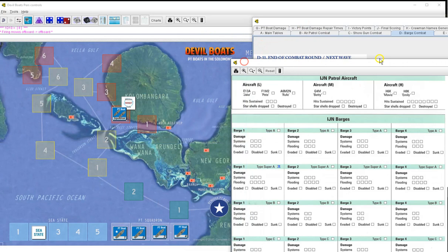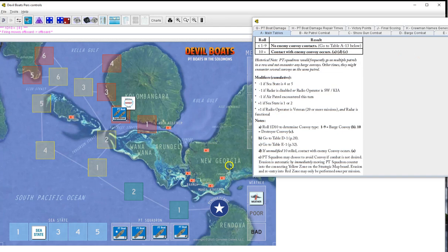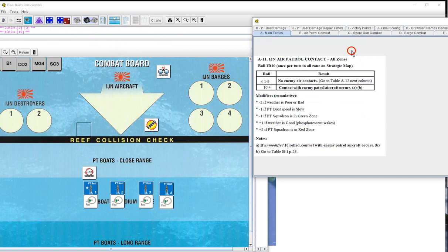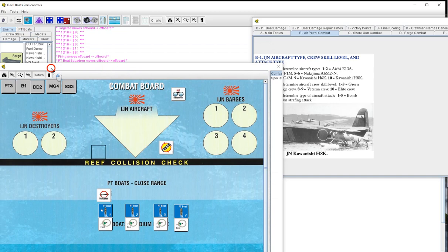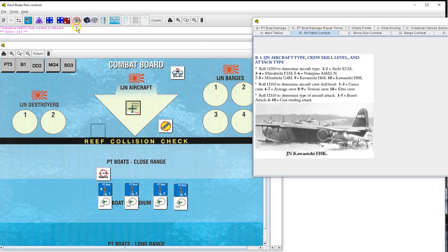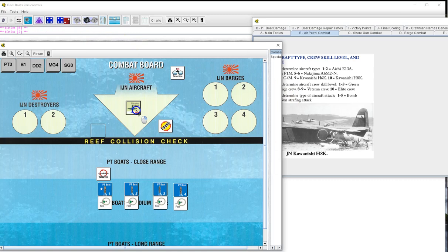We do have some good VP to deal with, so let's get the hell out of here. Go to zone yellow two. Sea state seven - going to stay at two. Random event 93 - nothing. Air patrol contact - ten, of course. Go to B1 - roll a five, Nakajima A6M2. Skill level six - average crew. He's coming after us with bombs - this one we need to watch.